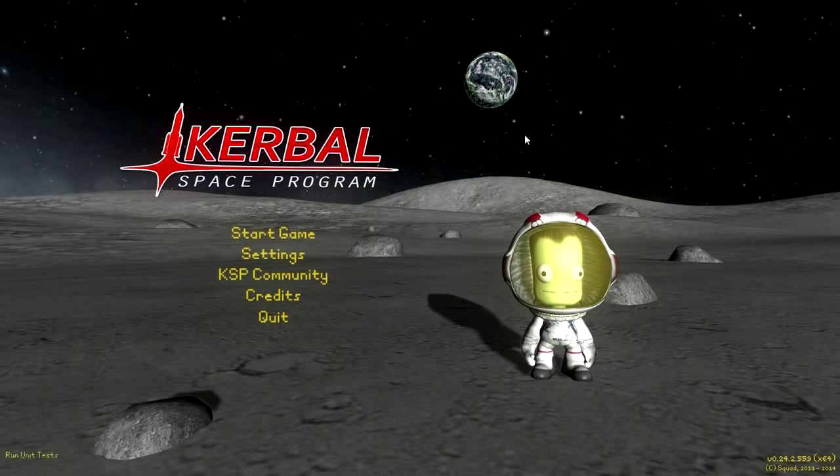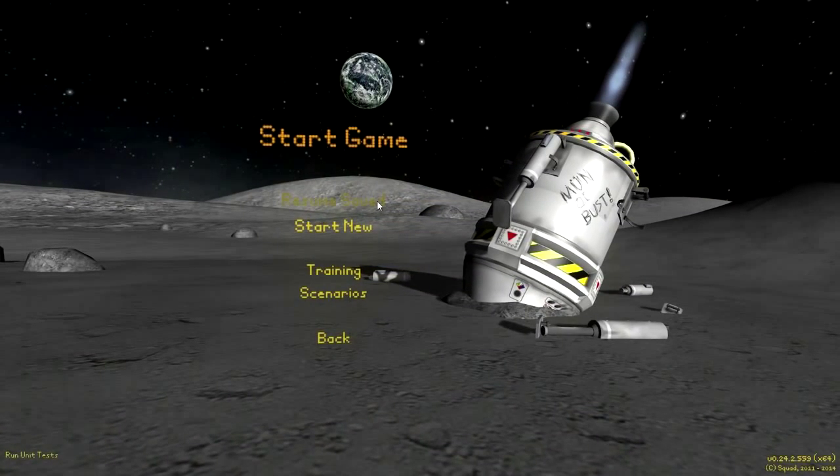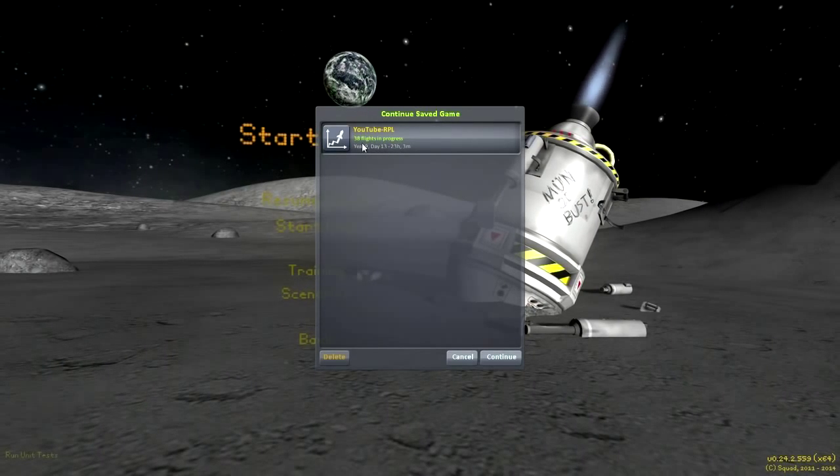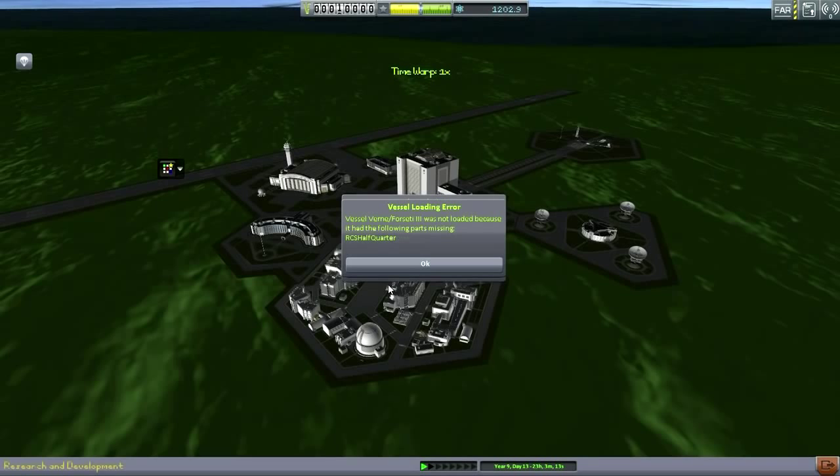I have Stretchy Tanks installed but it isn't causing other problems, so the craft that I used Stretchy Tanks for will still remain, but I'm not going to use it for future craft. There are other issues that I had to fix, and we'll talk about those along the way. After doing that test with the test save, I've deleted it and re-imported the save from the old install, so we're going to see it fresh. This is the save: YouTube Realistic Progression Lite, 38 flights in progress, year 9, day 13.